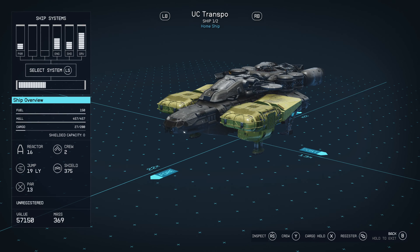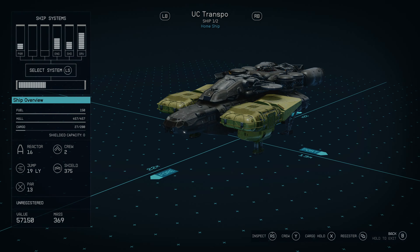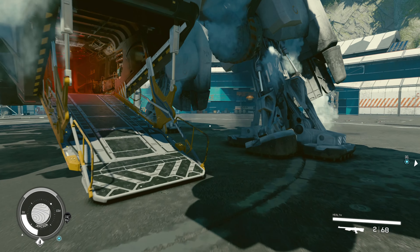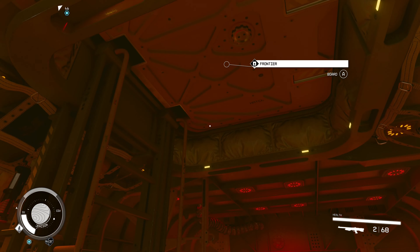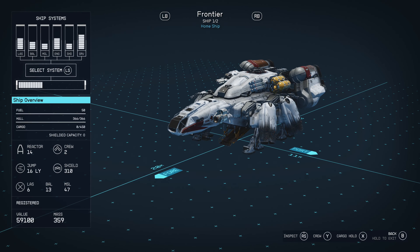On the ground is easiest. Just sit in the pilot seat and add the stolen ship to your inventory by making it your home ship. Then run back to your original ship, board it, and sit in the pilot seat. Make your original ship your home ship again. Now both ships are in your inventory.